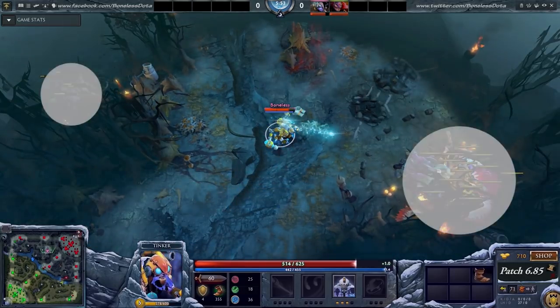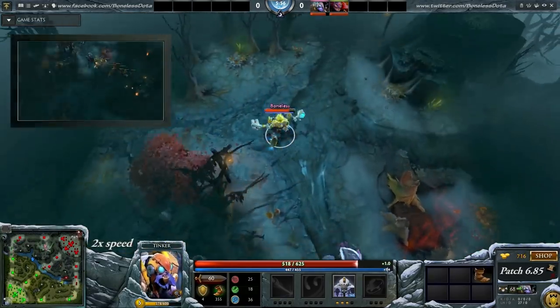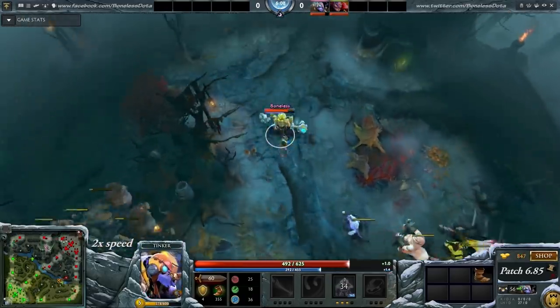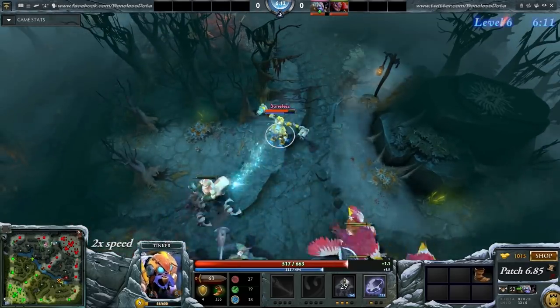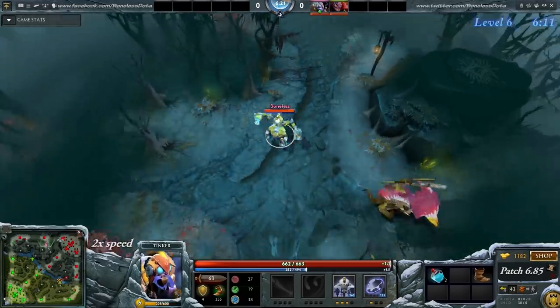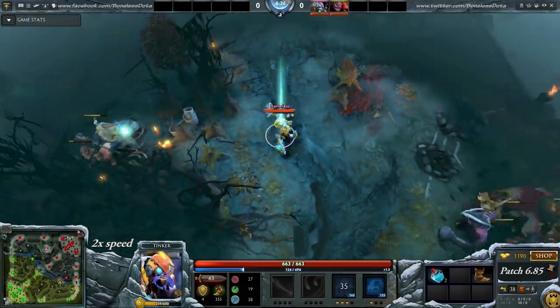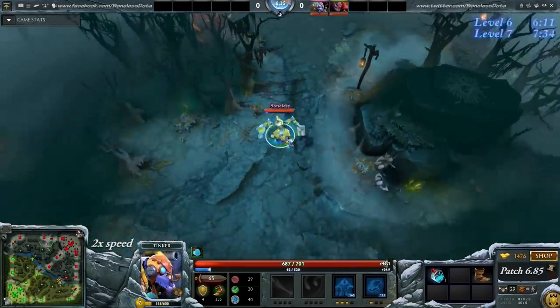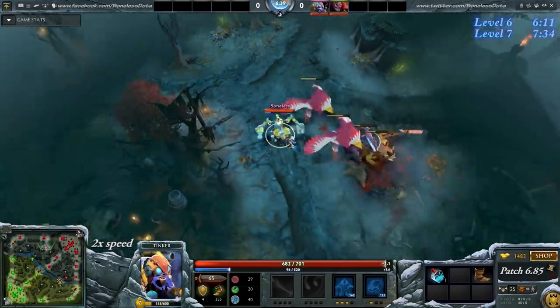Now I'll stack the two camps one more time and then clear it with my level 3 March and Rearm. If possible try to have a lot of mana at this point because with full mana and some bottle charges you can March, Rearm, March, Rearm, March, which clears everything. If you don't have mana for everything, just wait for your March to cooldown and then clear. Notice that I'm placing the march in such a way that I'm also killing the medium camp stack.